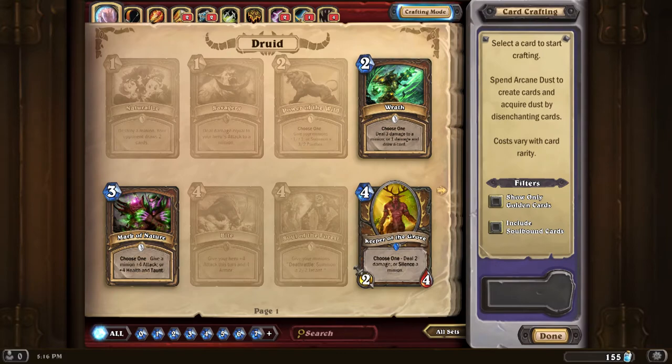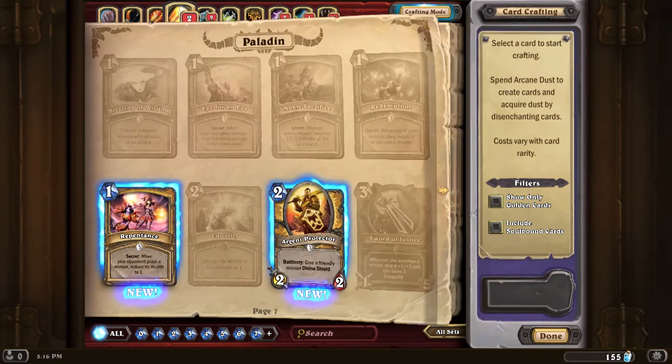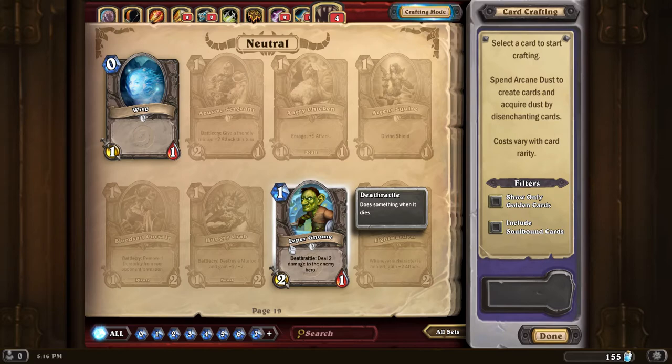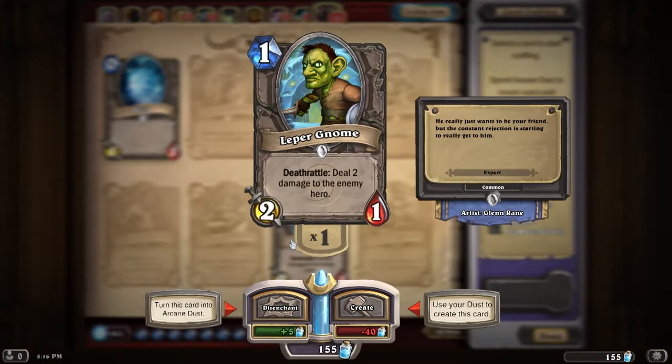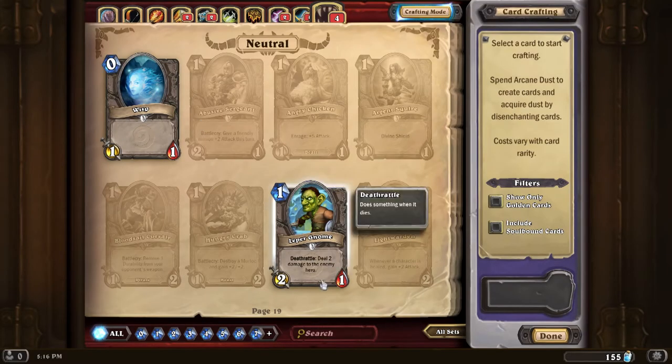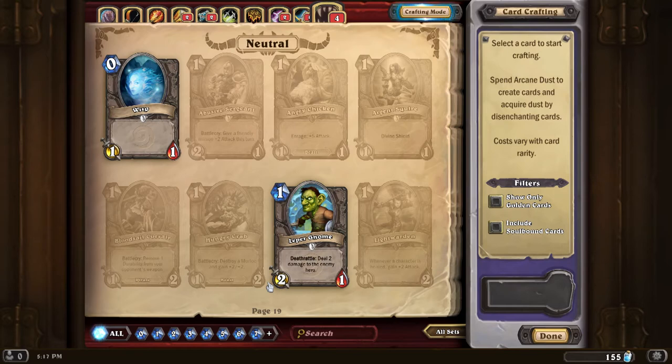Can I go through and create something? Let's see what kind of neutral cards we can craft. Leper Gnome — I've got one now, and it'll cost 40 to create another. I don't want to get rid of it though, because Leper Gnome is cool — it has an ability called Death Rattle, which happens when the card dies and deals two damage directly to a hero. It's a 2/1, so it deals two damage while out, and when it dies it still does two damage — all for one mana cost, which is pretty big.